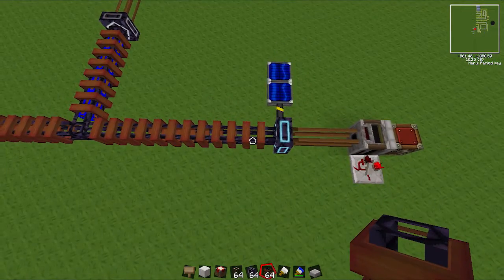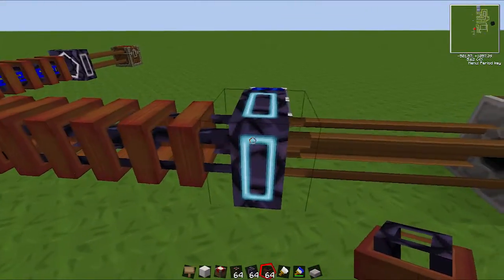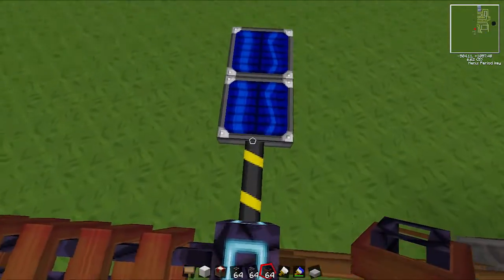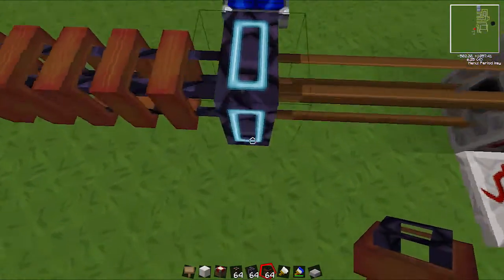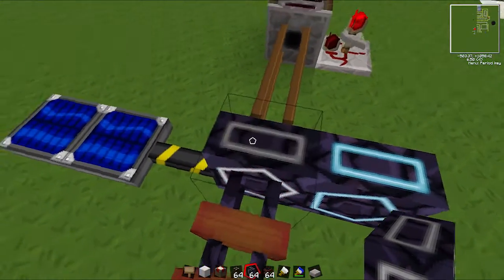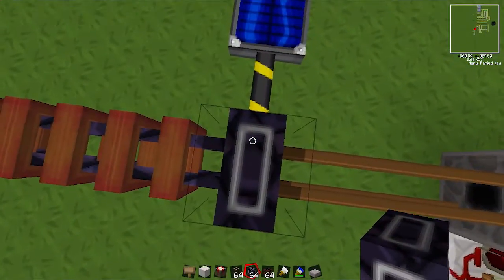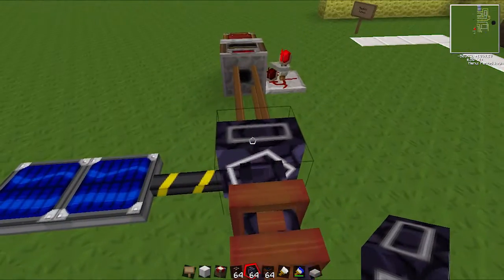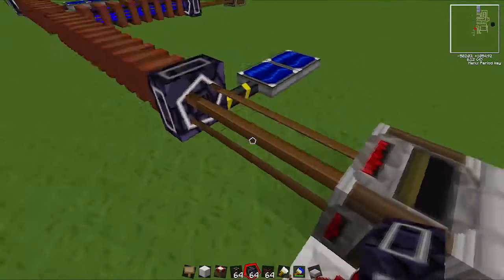You can't connect mag tubes directly to machines — you have to connect them to these accelerators, and the accelerators need power. Not much, but they need power. You can tell if it has power by the color: it's blue when it has power and white if it doesn't. It does actually require quite a bit of power, more than you would expect.